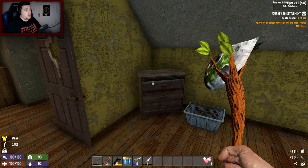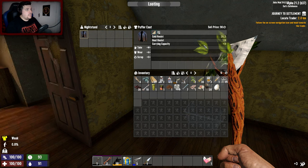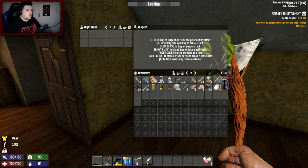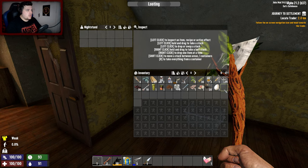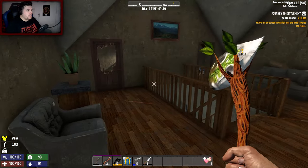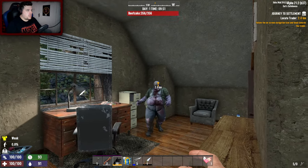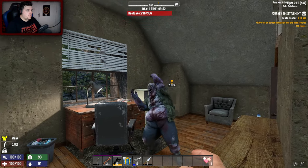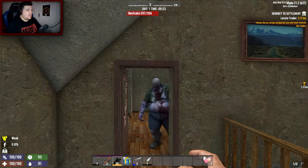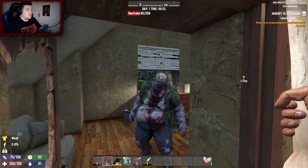There might be some skills I could put some points into. A puffer jacket - carrying capacity plus 3! It went up by 3. This jacket might make us a bit too hot though. Oh, I gotta try this gun on - it shoots nails! That's so cool. I mean, it is a finger gun, I'm not expecting much damage.